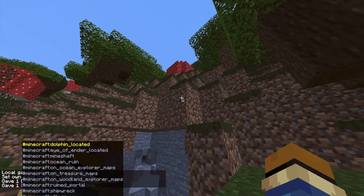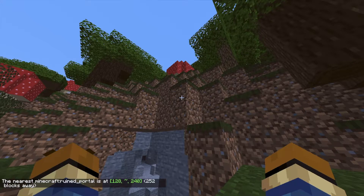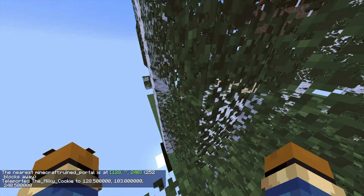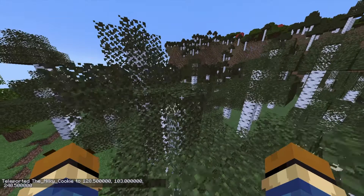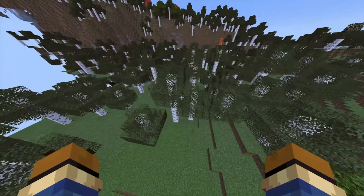I'm going to locate a ruined portal because I can get a chest from it. Chests are really weird now because you can't open them. I'm going to go into spectator mode to find the portal — I didn't know they could be underground.